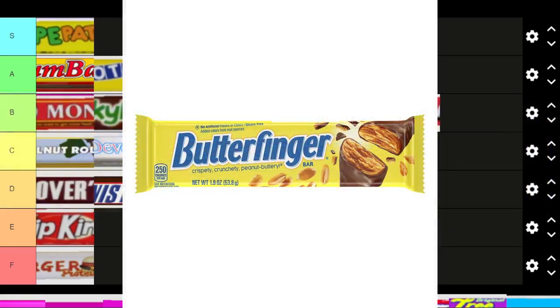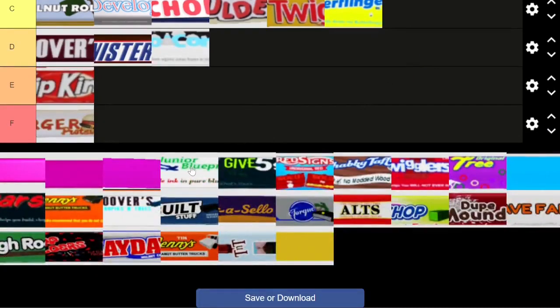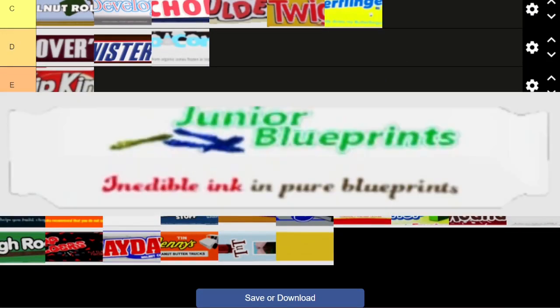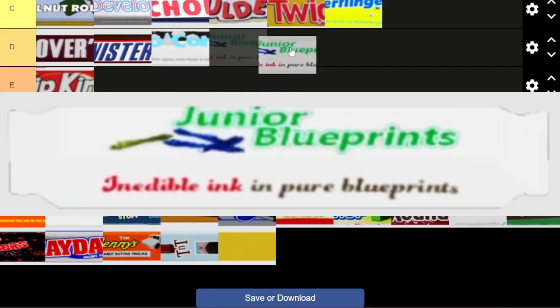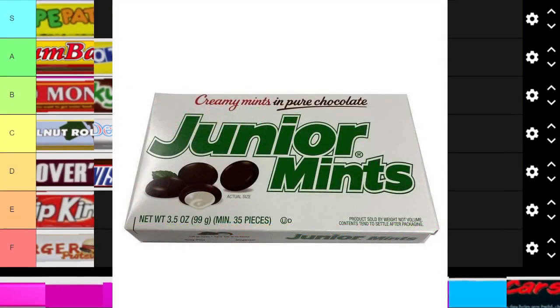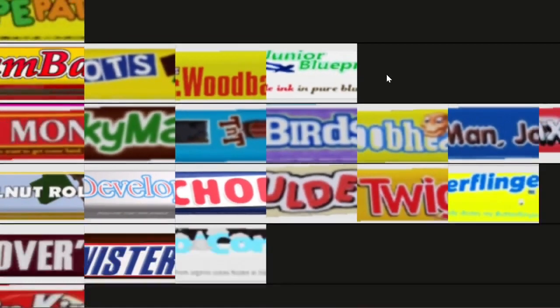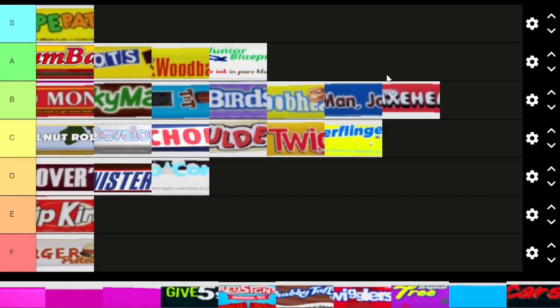I do like Butter Flinger — it deserves a C tier, solid but not too special. Next is Junior Blueprints, a play on Junior Mints. I think it's actually more creative than the previous ones — it sounds funny because 'blueprints' just happens to rhyme with 'mints' in such a funny way that it really works out.